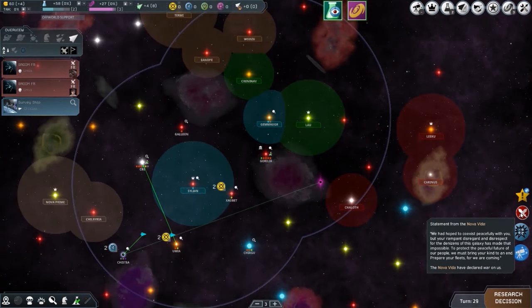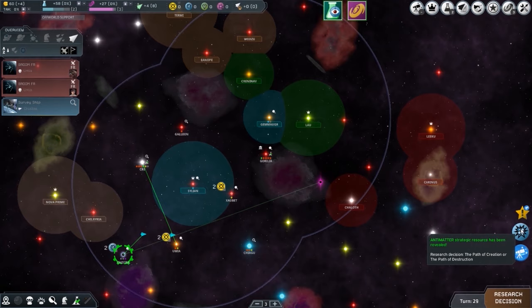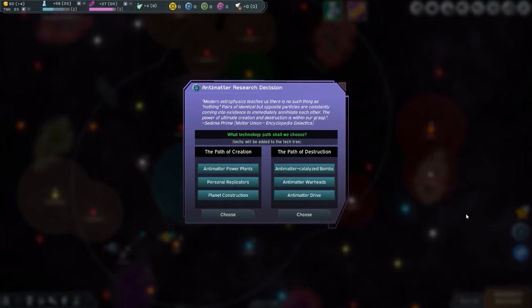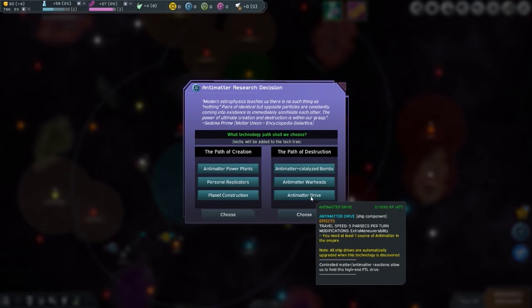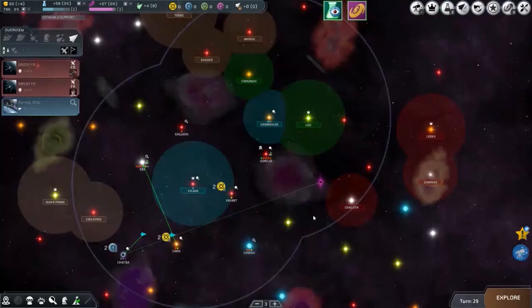The Nova have declared war on us — I saw that coming. Their statement: 'We hoped to coexist peacefully, but your disrespect for the denizens of the galaxy has made that impossible. Prepare your fleet, for we are coming.' Now a choice: path of creation or path of destruction for antimatter research. We're going with the path of destruction because we need weapons to fight the Novas.